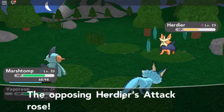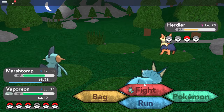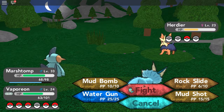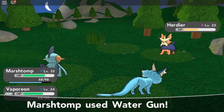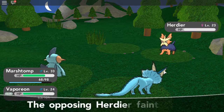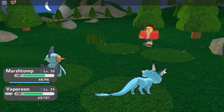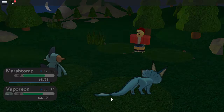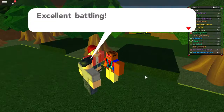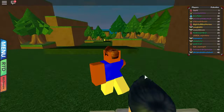We're almost level 34. The opponent uses Work Up, raising its Special Attack and Attack. We go ahead and use Water Gun. It finishes him off - that's actually pretty strong! It might actually be stronger than Rock Slide. I need to learn a new strategy. The rival heals our Pokemon again.